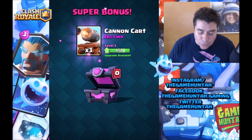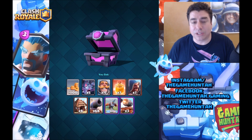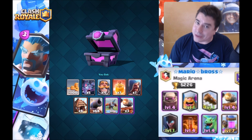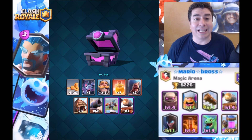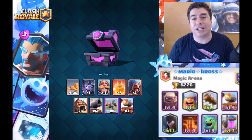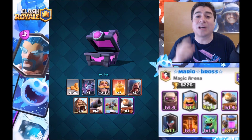I'm gonna show you a deck that one of my friends, Mario Bros from the Colombian national team, has been using. It's a beatdown golem deck with golem, lumberjack, the cannon card, night witch, poison, baby dragon, and elixir collector. It's quite expensive at 4.6 elixir average, but if you manage the elixir correctly it's gonna be super difficult to stop.